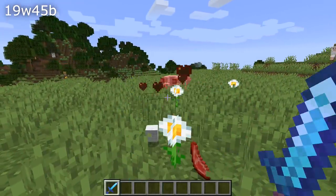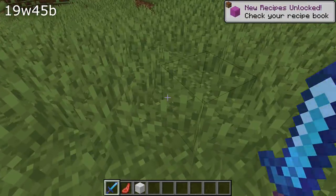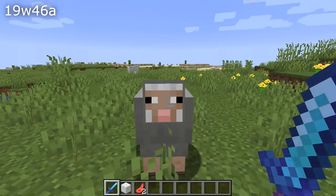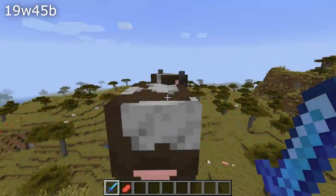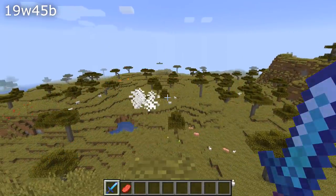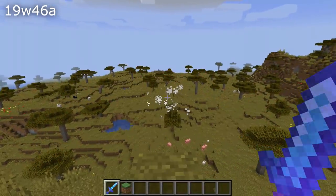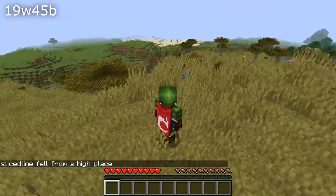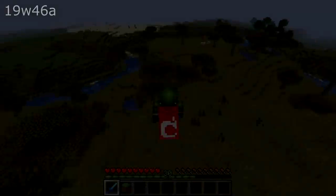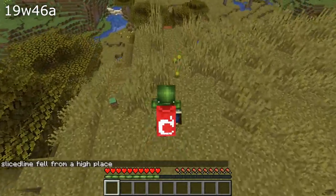Let's talk about gameplay changes. Experience drops have changed in this version. Experience orbs will now appear at the same time and in the same location as the loot drops when an entity is killed. Previously, the experience orbs would appear at the end of the death animation, which means that if you had strong knockback or the entity was moving quickly, the experience would appear some distance away. This also fixes a bug where experience would disappear if a player died with the do immediate spawn game rule set to true, or if that player respawned very quickly.